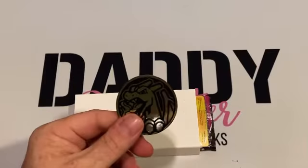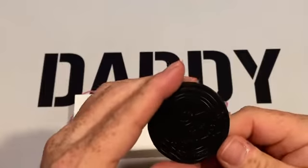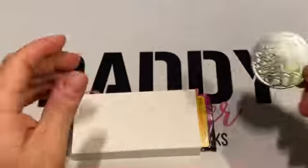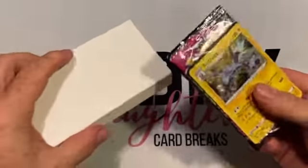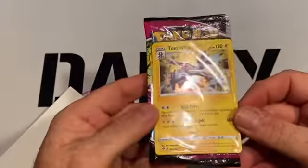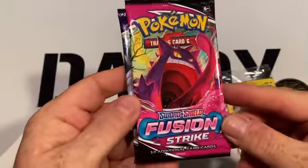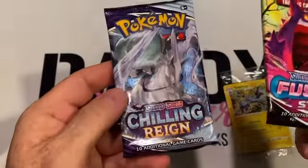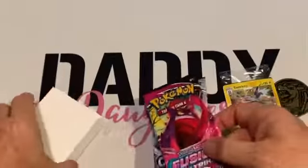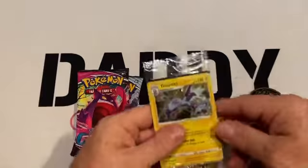There is our metallic coin. And then here is our pack of promos. Then our packs — one pack of Fusion Strike and one pack of Chilling Reign. I have not opened either of these; I don't know anything about them, so we will do that together.